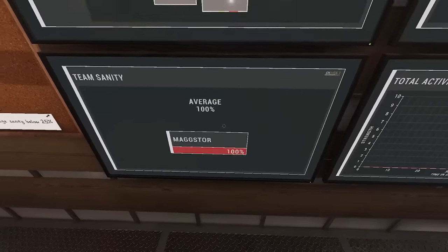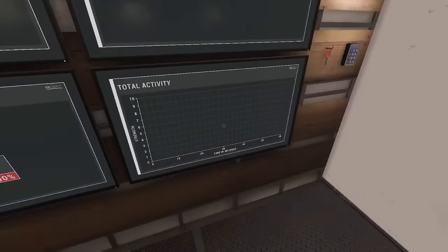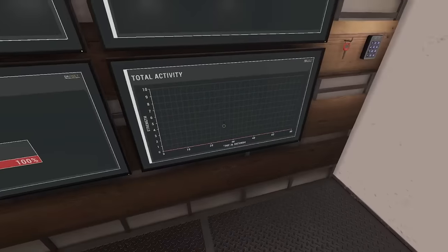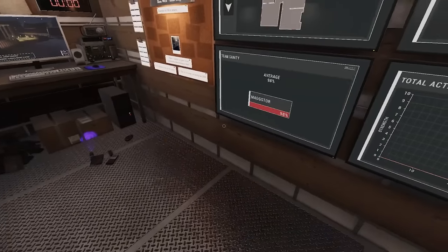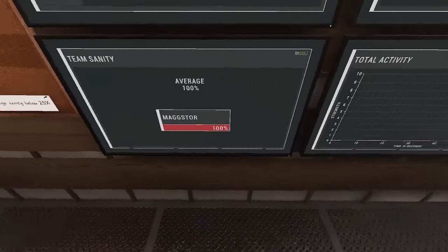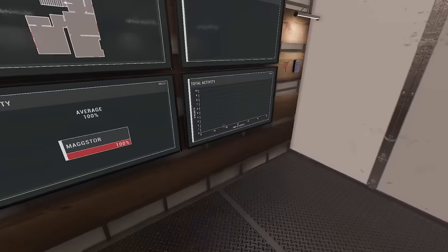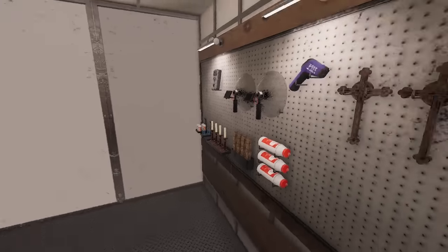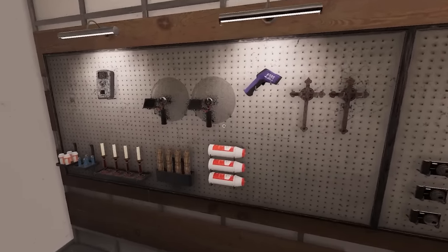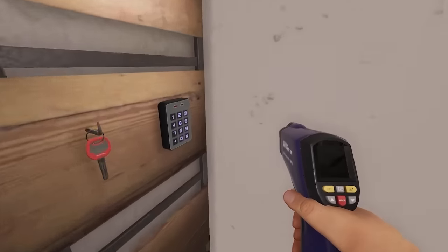I also have access to my sanity monitor, starting out at a hundred percent sanity, and access to the activity monitor — although we're never going to get EMF 5 because I have zero evidence as a modifier. We're going to go inside the house and keep an eye on our sanity because if the ghost happens to hunt early, it could be an early hunting ghost. First things first, we are going to go find the ghost room and put down some salt.